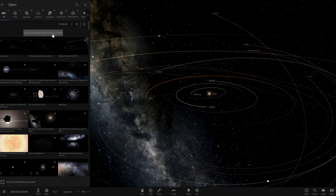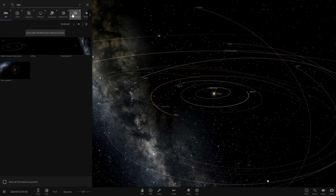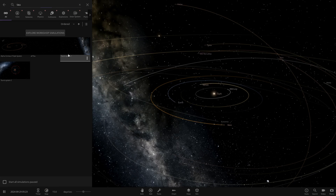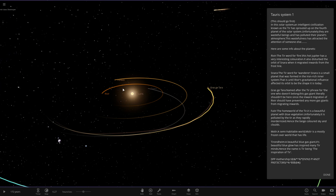Alright, the Taras system is what we've got today, so let's go ahead and search it up. We've got System 1 and System 2 — like a Part 1 and Part 2. In this solar system, an intelligent civilization known as the Tear have sprouted up on the fourth planet.